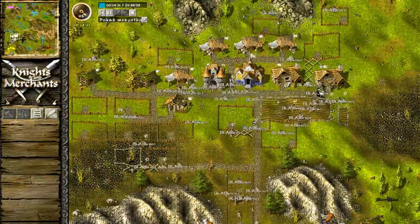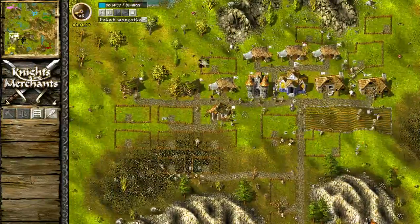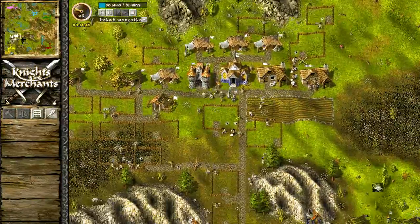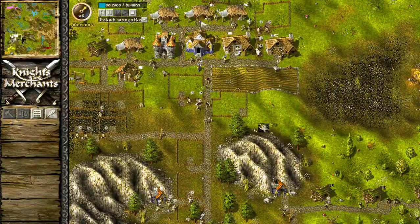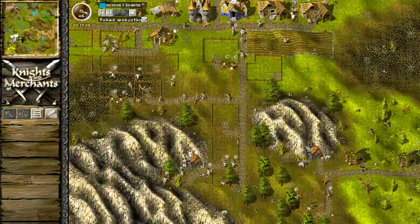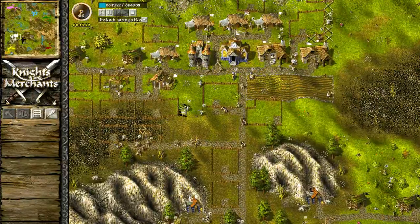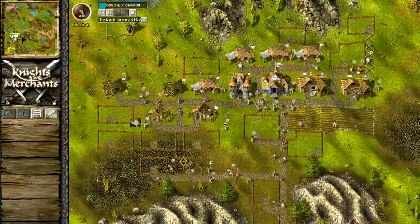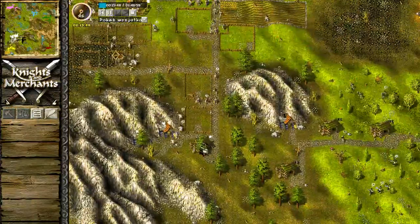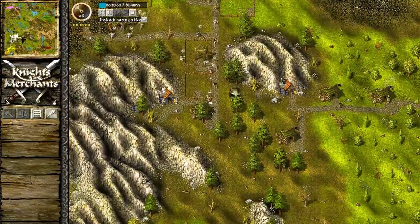Let's take a look at the other teammate, which is Bense. He's playing on a leather-only location — there's no way to make iron units here. He has two farms already. I think he should be a bit faster. He has three woodcutters. The lone location is also important to grab these trees. The lone locations are a bit more powerful — that's one of the reasons.